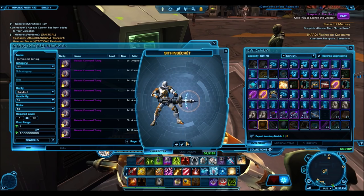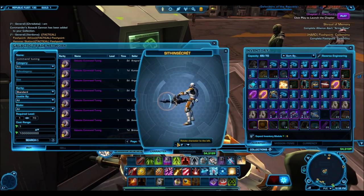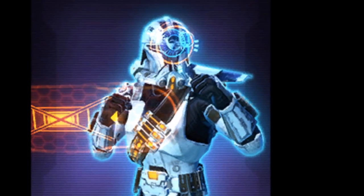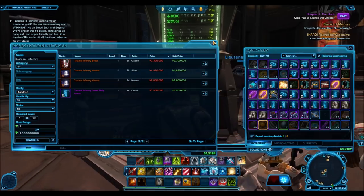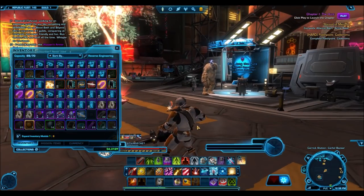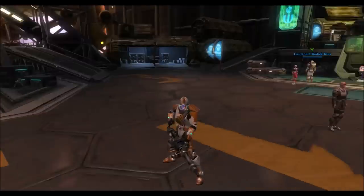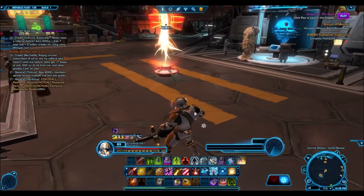There is a similar effect when you have the upper body armor equipped as well — when you unsheathe your weapon a full tactical HUD appears all over your body, which is really cool. But the reason I'm using the Stalwart Leader upper body armor, which doesn't have any visual effect, is because I don't like the big bulky box on the back of the Tactical Infantry upper body armor. It looks really awkward when you have a big commando blaster rifle on your back as well, but nonetheless the helmet itself looks absolutely amazing and I definitely recommend it.